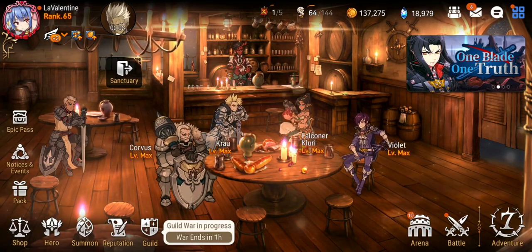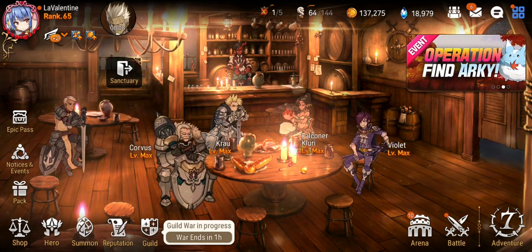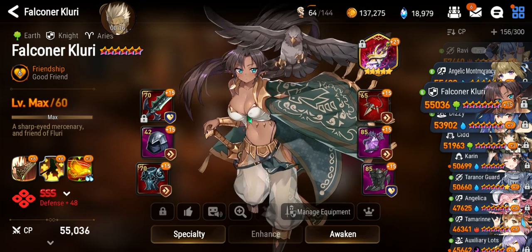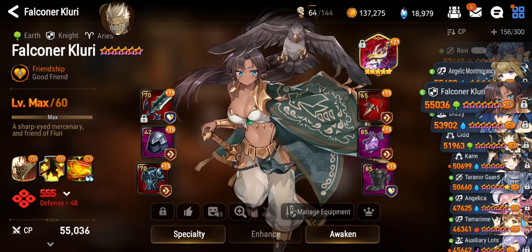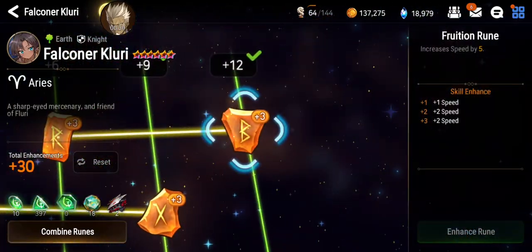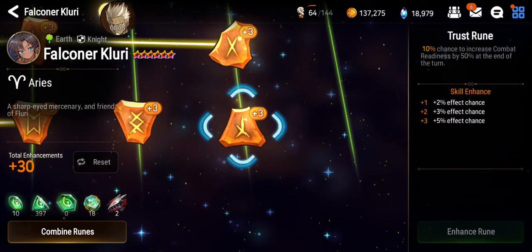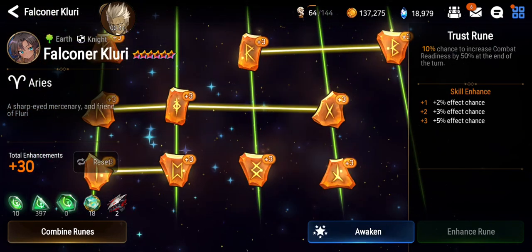Hey, what's up guys, it's Epically Noob with you guys again and today we are going to talk about Flurry. As most of you guys have known, Flurry has gone through a nerf once before, so she isn't as good as she was before. Previously she was able to get extra turns every once in a while, but now she's only able to jump about 50% combat readiness from this skill — it's a 10% chance to increase combat readiness by 50% at the end of the turn.